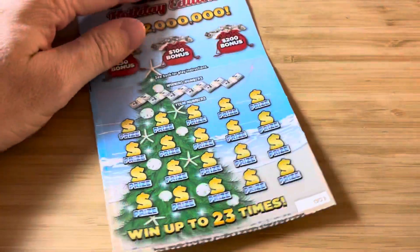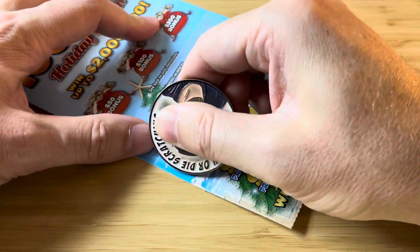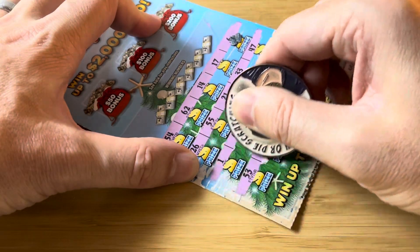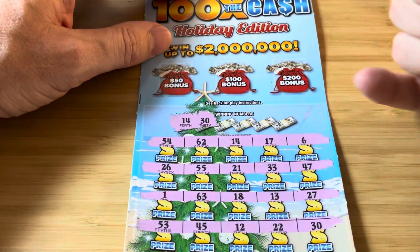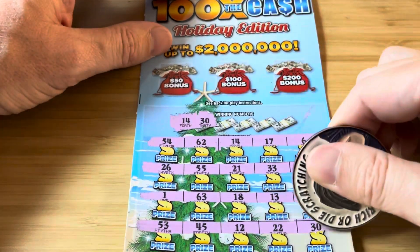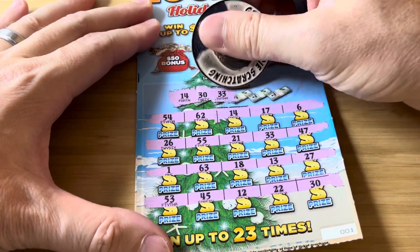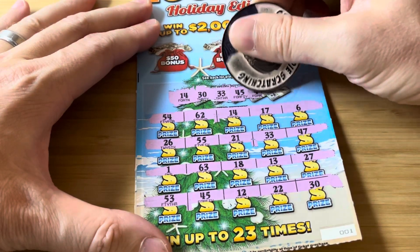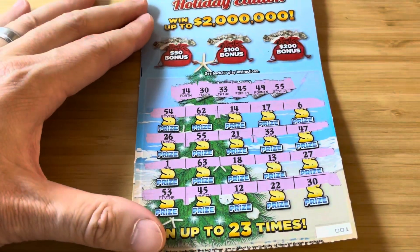Ticket number 1, let's get it. We'll start with a symbol hunt, just looking for one of those multipliers. No multiplier on this one. See if we can match a number — 14, we have a 14 and a 30, that's 2 matches right off the rip. Hell to the yeah! 14. 33, 33 right there. 45 — that's 4 matches. 49 and 55 — we have 5 matches, guys. 5 freaking matches!